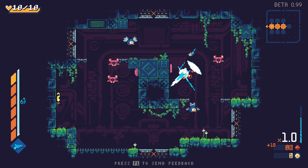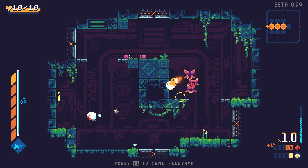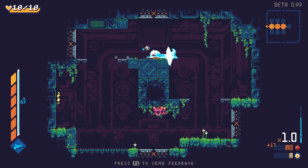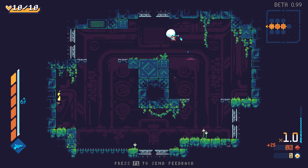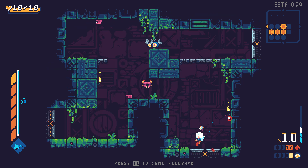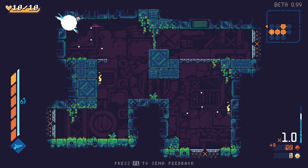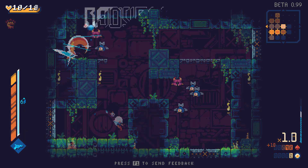Scourge Bringer has been touted as Dead Cells meets Celeste, and in some aspects you can certainly see the two combined. Playing as Kyra, the blue-haired ninja lady, she moves like Madeline in Celeste, only a lot more deadly, and you run through the gameplay like Dead Cells. But while Scourge Bringer draws some inspiration from those two, it's not quite up to that level — but what you get here is a great standalone title that I think you'll enjoy.